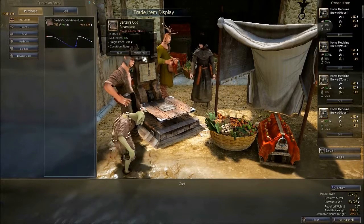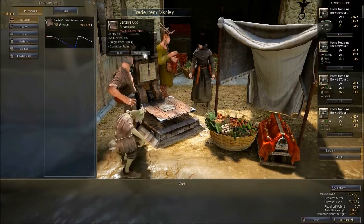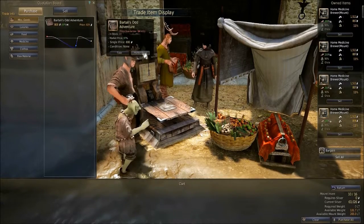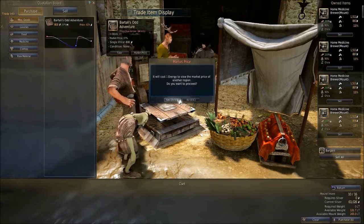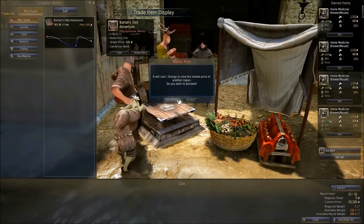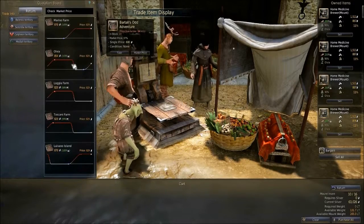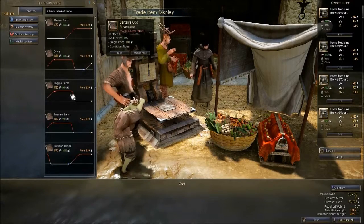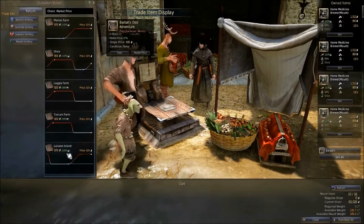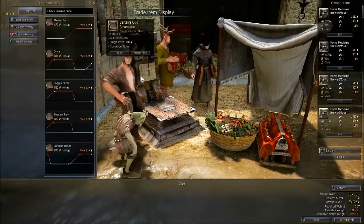You want to plan your trade routes ahead of time based on what will be the most profitable. One option you have in addition to buying an item is to forecast the market price. Next to the take option, you'll see market price. For one energy, you can view the prices of the item if you were to take it to another node. In one area it might be selling for 100%, but in another you might be able to fetch a higher price, such as those that show 105%. These numbers constantly change.